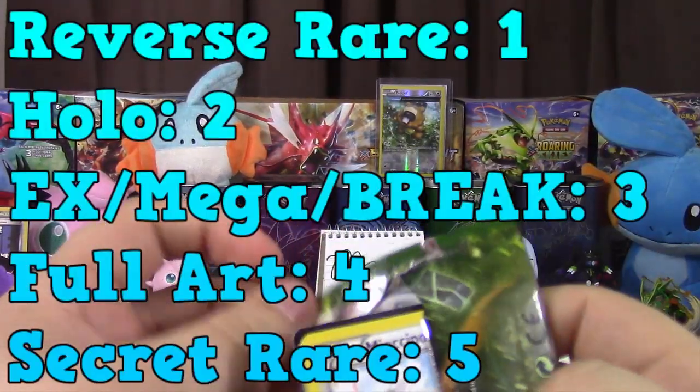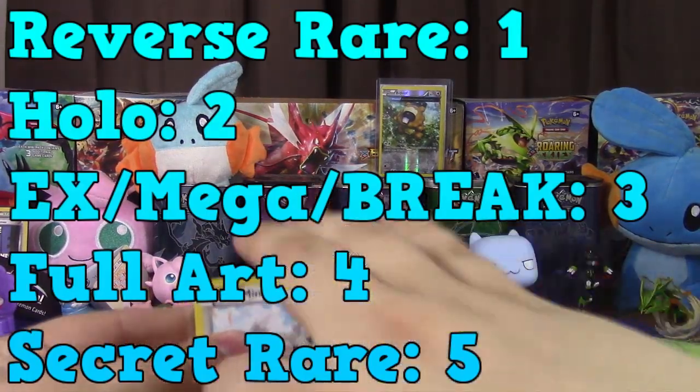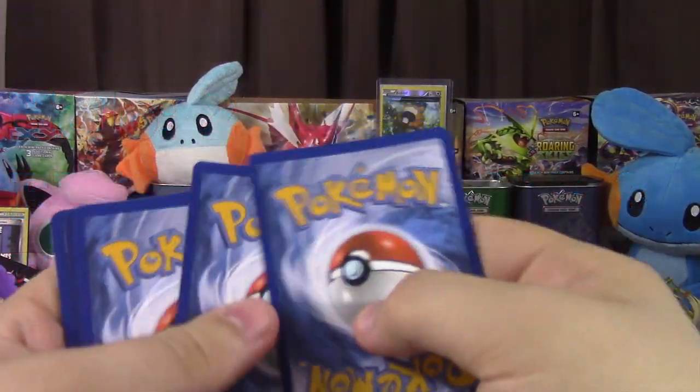The point system goes as follows: one for Reverse Rare, two for a Hollow, three for an EX or Break, four for a Full Art, and five for a Super Snazzy Secret Rare.